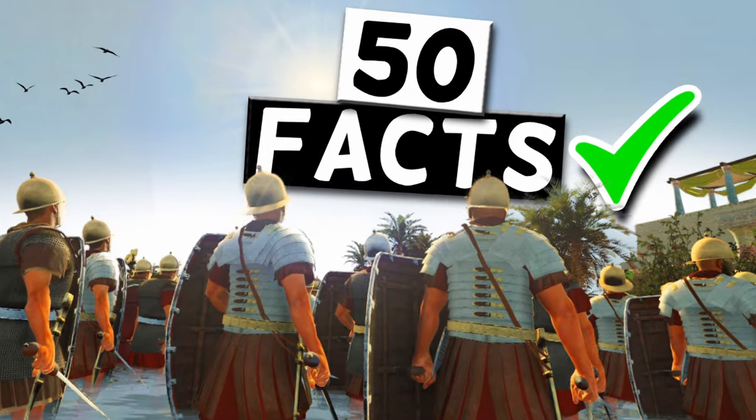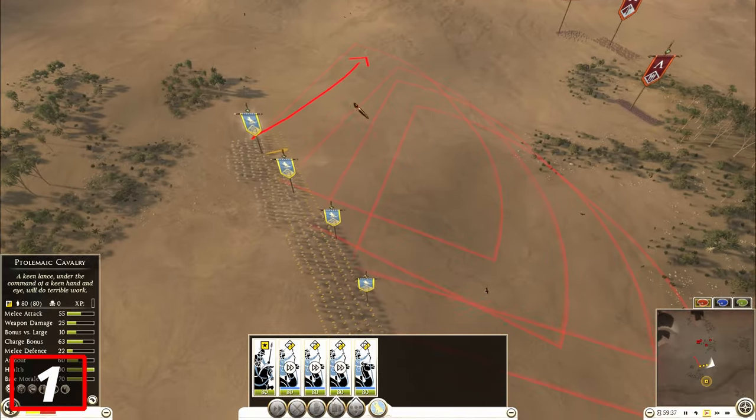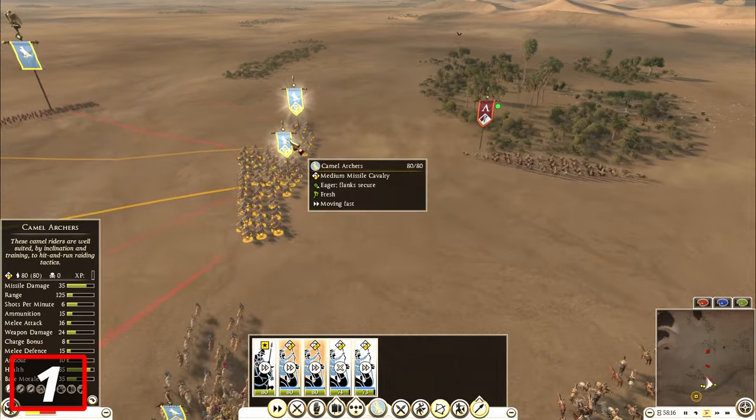In this video, I will give you 50 Rome 2 facts that you don't want to miss. The first important one to know is that camel archers can't shoot backwards like normal horse archers can, and this makes them totally useless, so never bring them into battle.